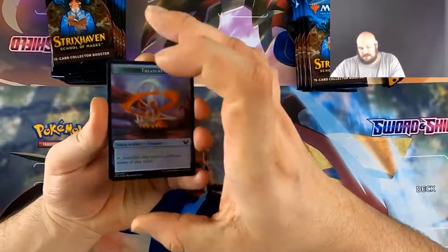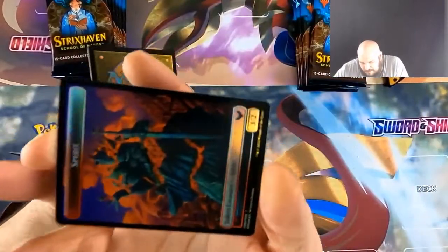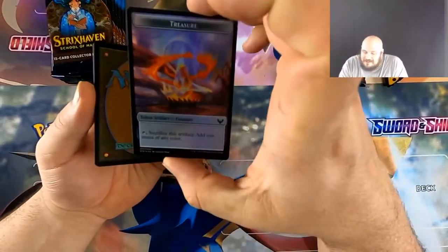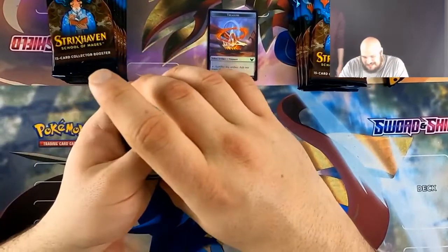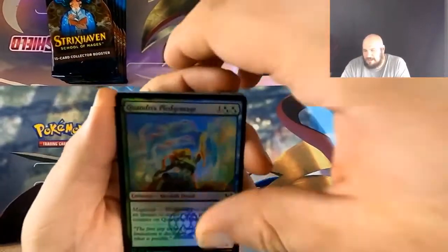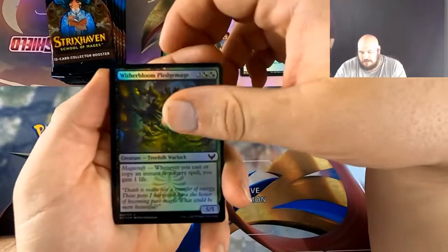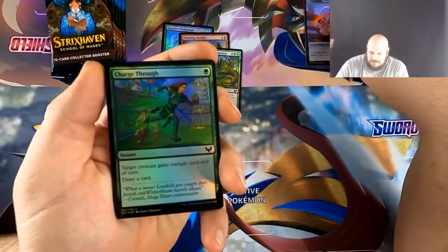All right, I'm super excited. So we have this token — oh, it's upside down. The tokens are double-sided; they always are. I didn't know that — I don't know anything about this set. Every card in these packs is foil, yeah — there are a few rare exceptions.